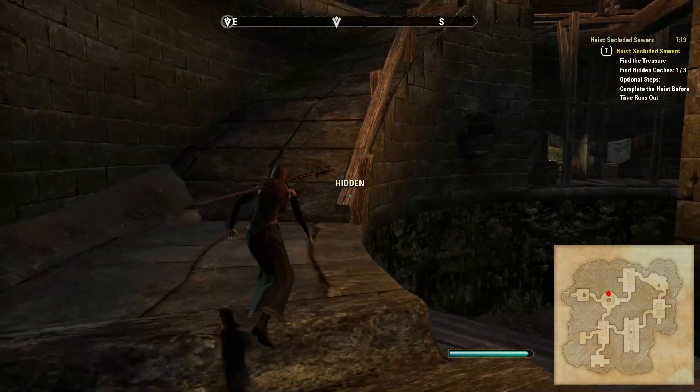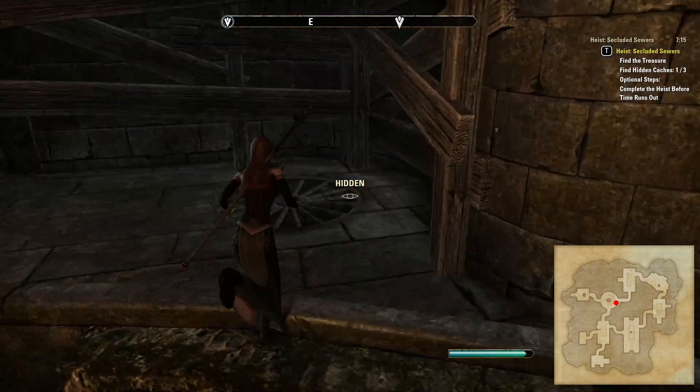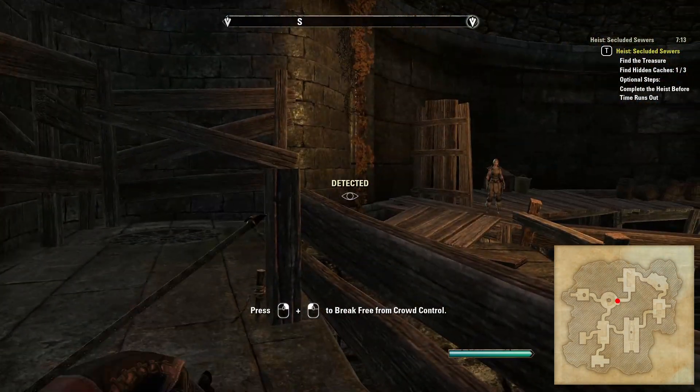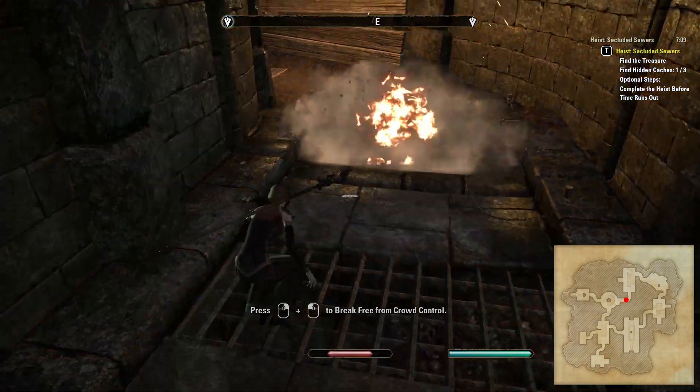Turn left when you get to the top to head east down the corridor. This corridor has three tripwire traps to watch out for — I have of course deliberately shown you how not to get through them. This heist has a lot of traps, so beware.